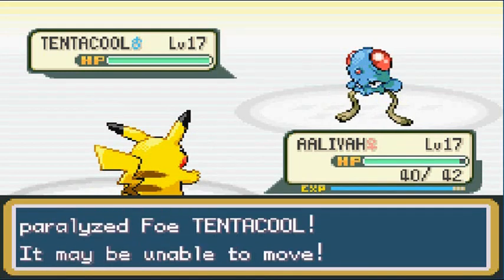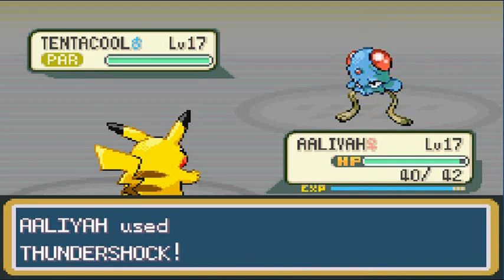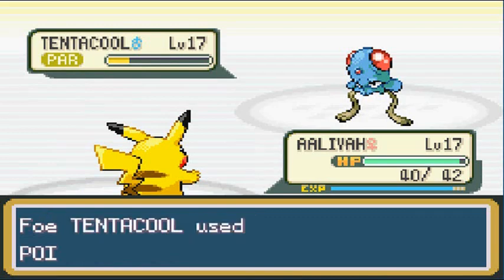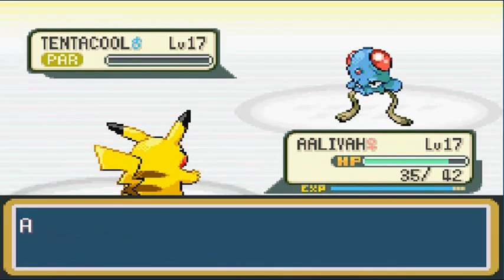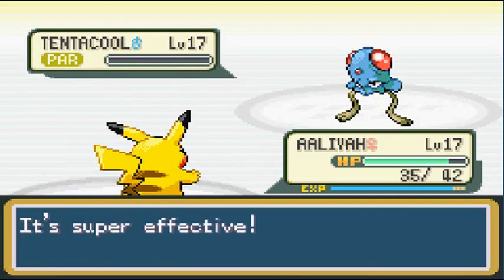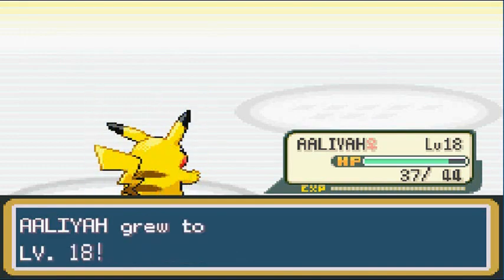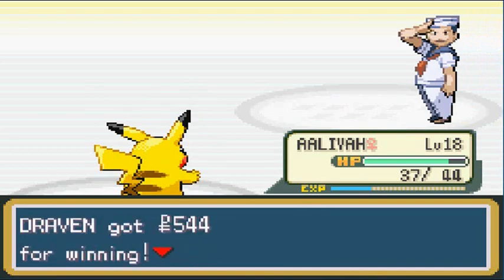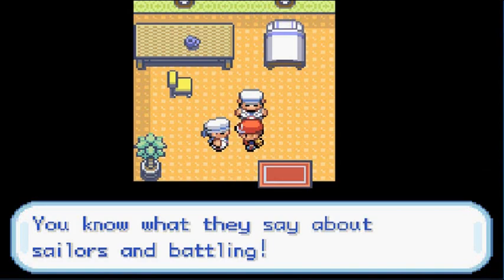You're paralyzed but you still tangled me! Another Thundershock — it's a critical hit, very good! Nearly got poisoned there — not poisoned, okay. Another victory for us! Alia grows to level 18, which is always good. Sailor Duncan has been defeated — sank his battleship right here! 'What do they say about sailors and battling?' I don't even know.